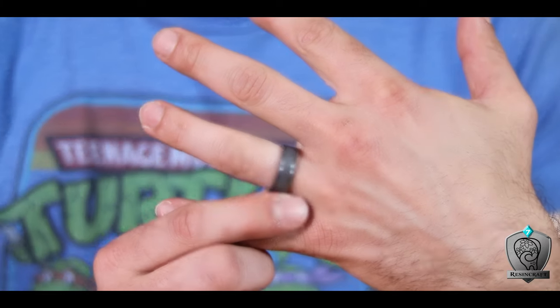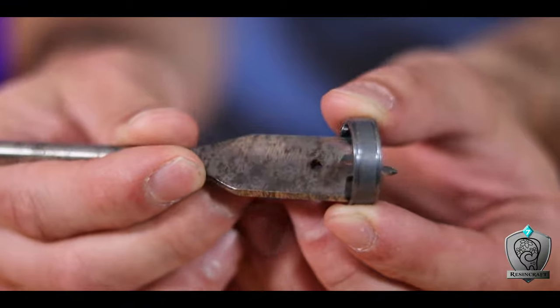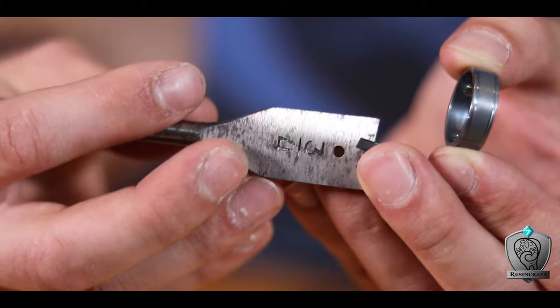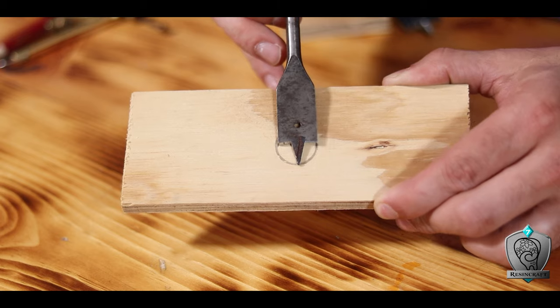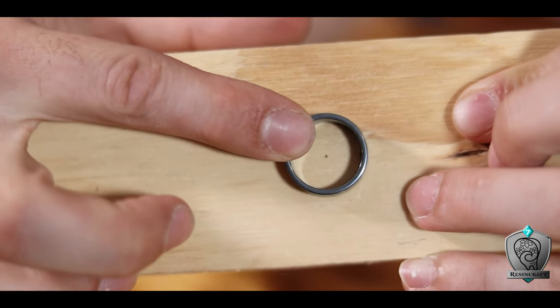First I needed to figure out how big the ring needed to be to fit on my finger. Luckily I already had a ring, but I had no idea what size my finger was. To work this out I busted out all these spade bits and tried them one at a time to see which fit closest inside my ring. After a few tries we got a perfect match — the three-quarter inch spade bit fits my finger perfectly. Apparently my finger is about three-quarters of an inch around. Then I used a compass to draw a circle at exactly three-quarter inches to start laying out my ring.